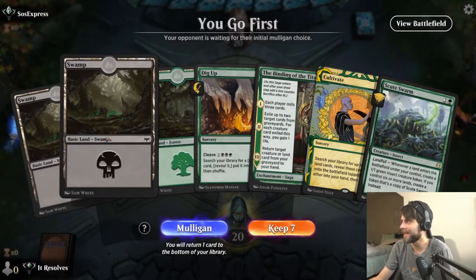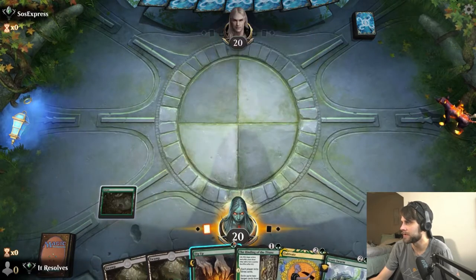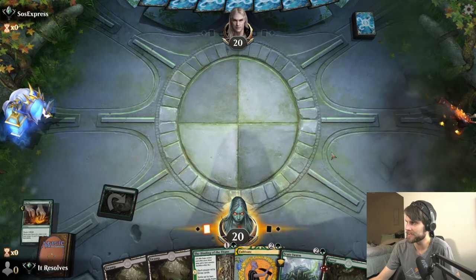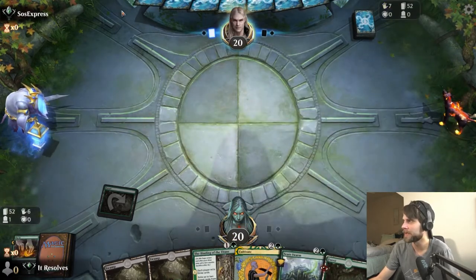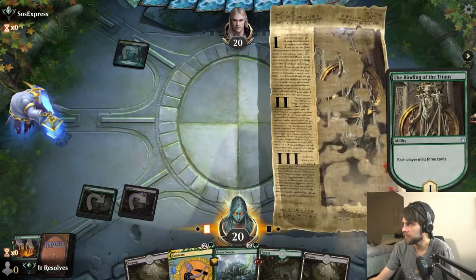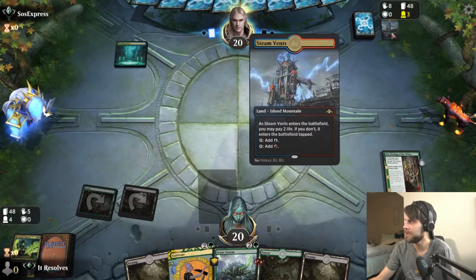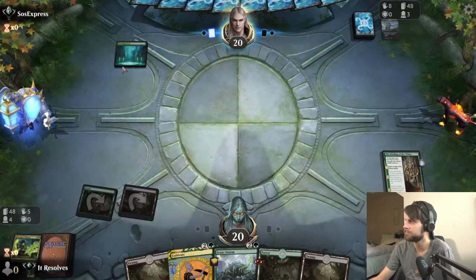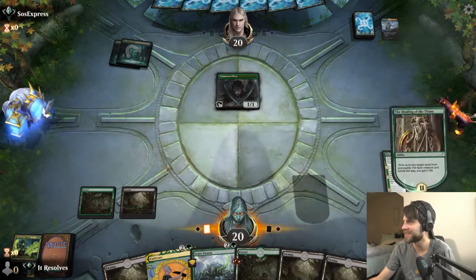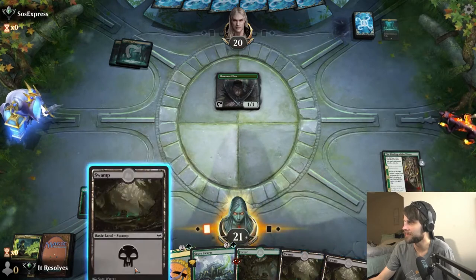Alright guys, here we are for game number two — yeah, this is a pretty easy keep. We'll see what happens. I'm going to go ahead and Dig Up for a basic Forest — I know that doesn't sound very exciting and it really isn't, but we do have Scoot Swarm in hand and we're going to want to get to six lands pretty quickly. We'll mill a few cards for both us and the opponent — looks like we're hitting a Glass Pool Mimic. Interesting, it's like a teamer deck of some kind. Let's exile you and you — we do gain a life from that, which is nice.